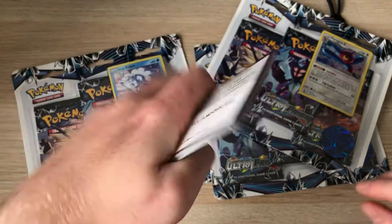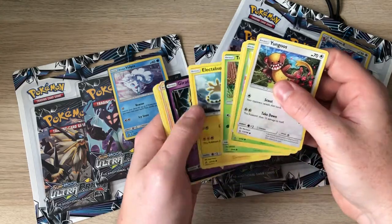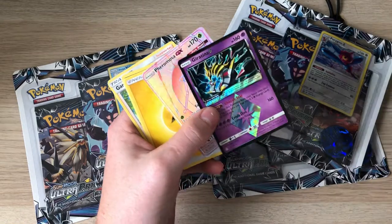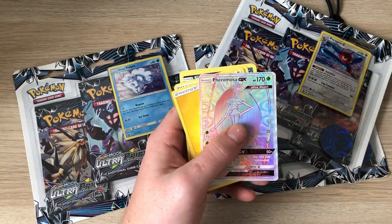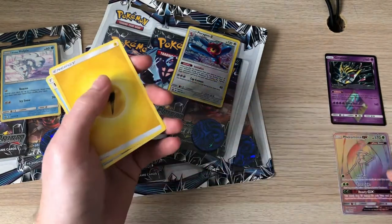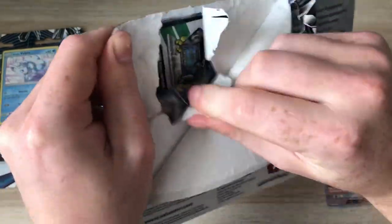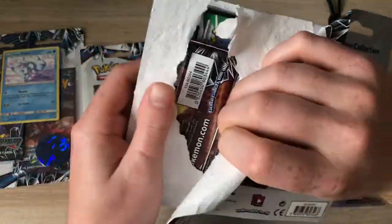Here's another code card for you guys. According to my odds there should be a hit - another Pheromosa, should be a hit. I didn't do the Patrick but there's a prism star. I like how they started doing the alternate arts in these blisters rather than just random promos. Since I've bought so many of these triples off eBay I can just give the promos away.